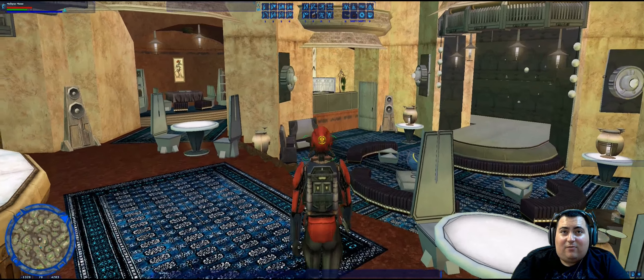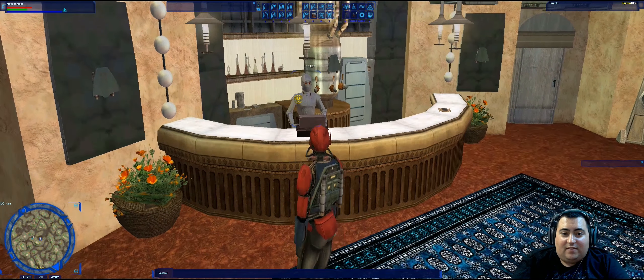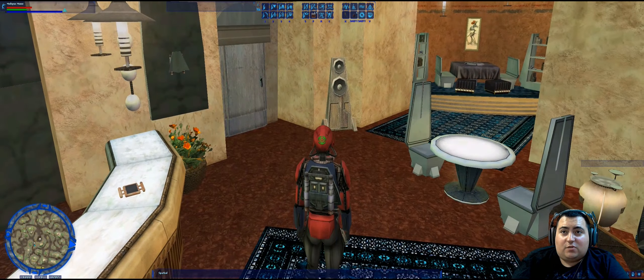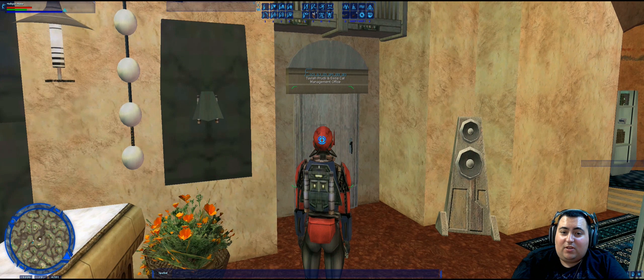Inside the cantina itself, we have the question: what is the name of the droid behind the bar? And his name is Igniter. Pretty easy. We then have: Tayla Prudy shares the management office with who else? This door right here says Eclipse, Tayla Prudy, and Esea Cal management office. So the answer is Esea Cal.